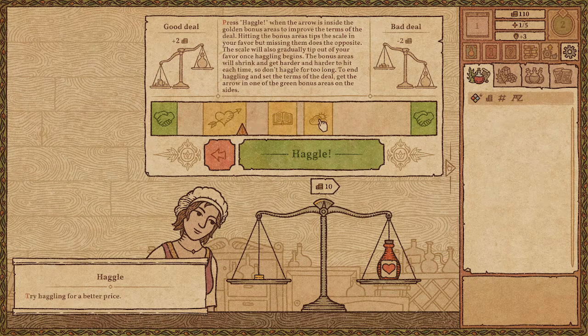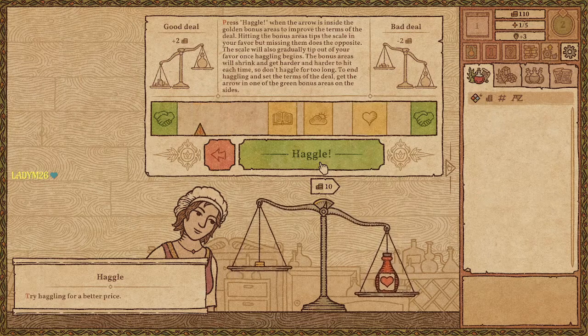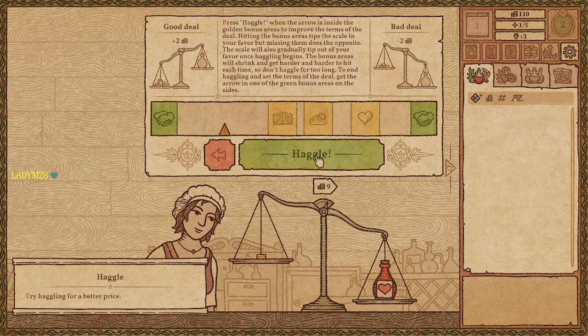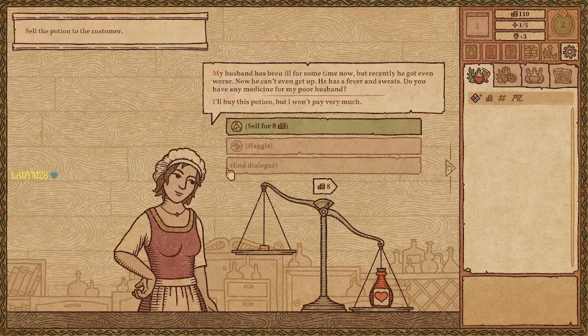To end haggling and set the terms of the deal, get the arrow in one of the green bonus areas on the sides. I don't know what these extra options are — I'm assuming this is extra healing. Let's click on that. This is definitely not going in my favor — it's going down. Let's stop. This didn't help me any.